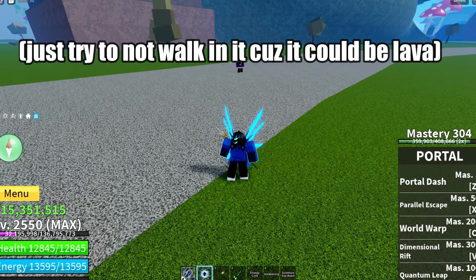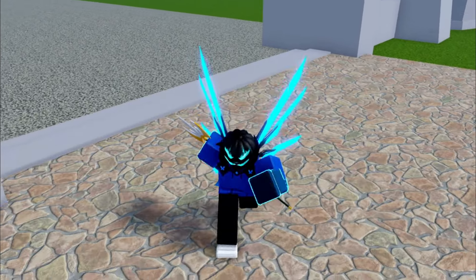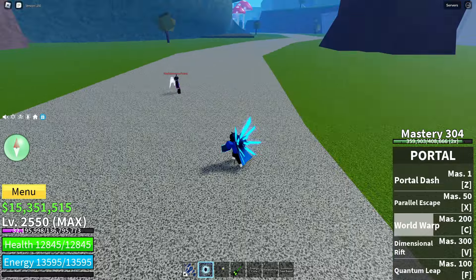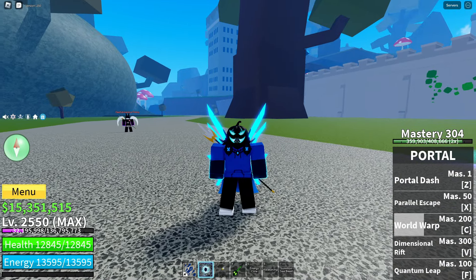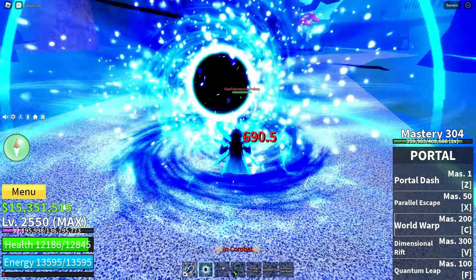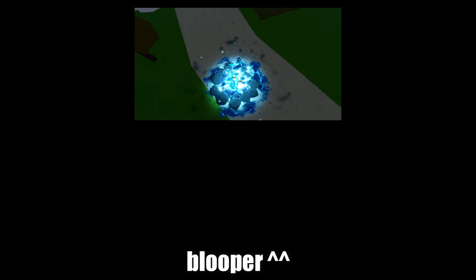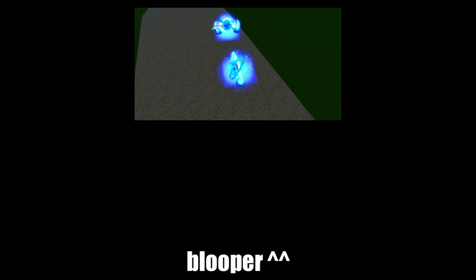Now the C-move — what you're gonna counter in the C-move is them keeping you in turtle mansion. Now the V-move — you know what, I'll just show you guys. Use it on me. That's how you counter it. Thanks so much for watching — leave a like if you want to, don't want to, don't leave. Okay, see ya!